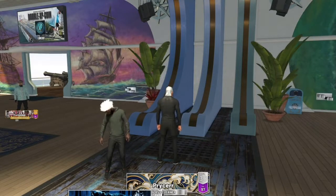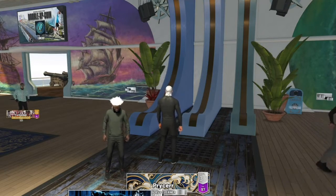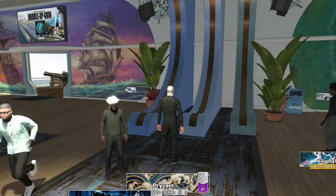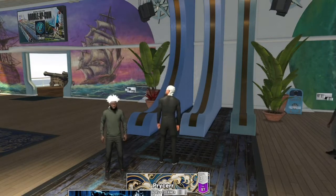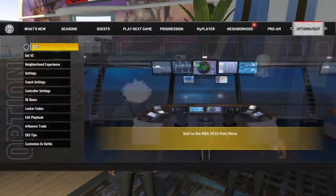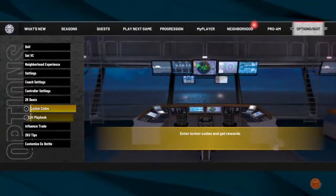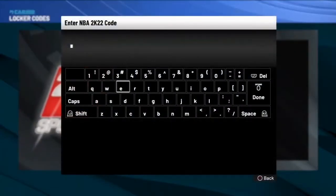So today man got another XP locker code drop. Y'all can see that — top left it says it right there — Double XP coin. So we're gonna put it in and you get two one-hour XP coins. It's on camp, bro. You get an option to go to the locker code, so it's double.